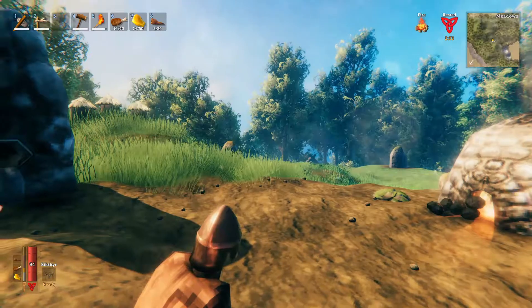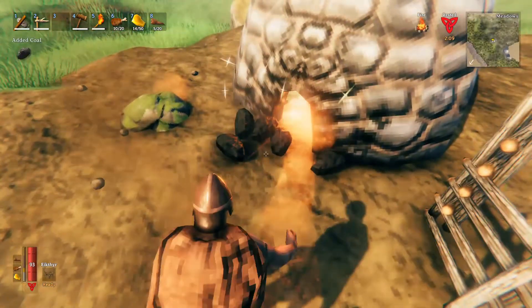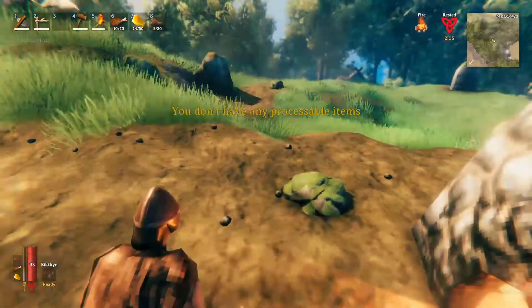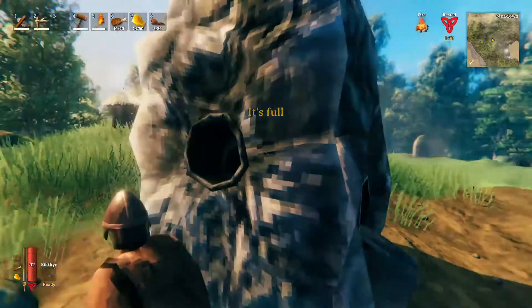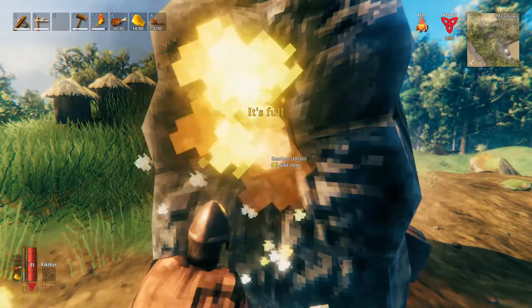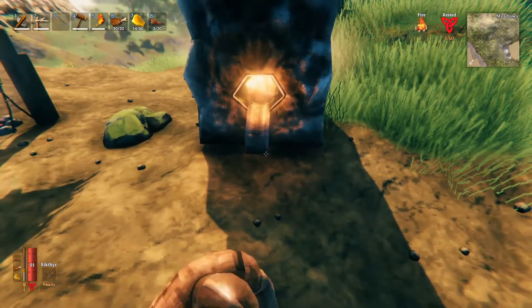Now that we have our tin ore, we need a smelter as well as a charcoal kiln. The charcoal kiln will give us a bunch of charcoal — we just have to keep adding wood to it. Then we go to our smelter, add the charcoal in on one side and then add our items in on the next side. I'm going to add all the tin ore, and when it's done it will pop out in the front.